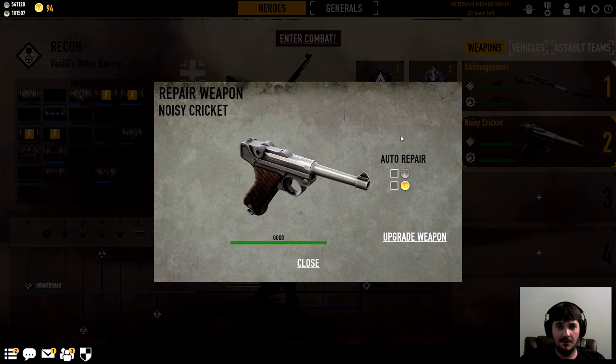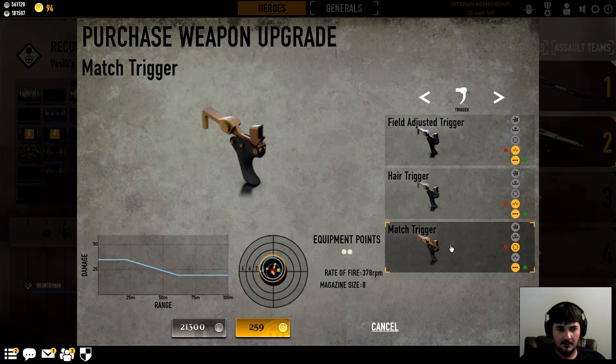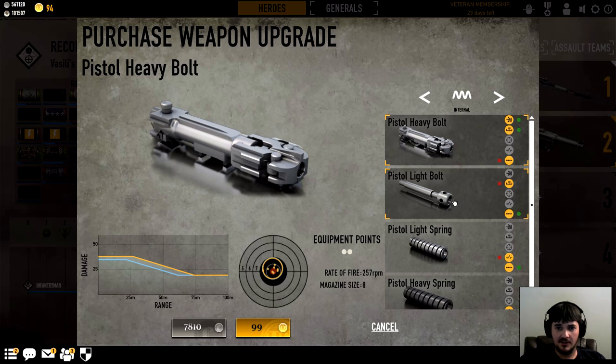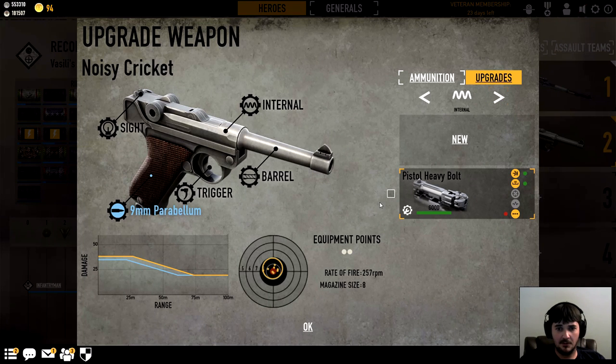I can mod the Noisy Cricket now, look at that — here come the Men in Black. The triggers are kind of worthless to me; this little gun already shoots pretty fast, I don't know if it's worth it to lose all that stability. But look at these internals — you can gain stability for loss of rate of fire, lose range for rate of fire, or gain damage and range for loss of rate of fire. I'll buy that one, and if the rate of fire is uncomfortable then go back and buy the trigger to turn it back up. This is probably worth the damage gain and range gain, the drop-off is a lot better. For someone like me who uses a pistol a lot, this is nice. I'm buying the heavy bolt for the Noisy Cricket.